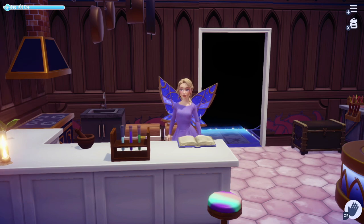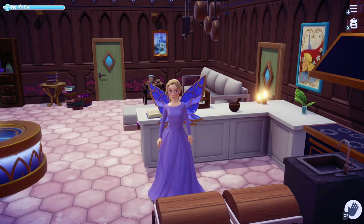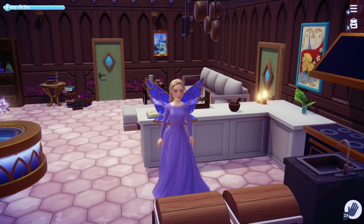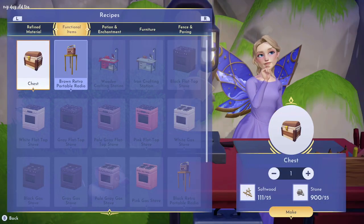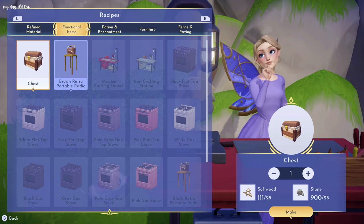So if you want to see the ways that I organized all of my flowers, crystals, food, farming goods, and resources, stay tuned. First off, having chests in this game is so important — it's an absolute must for storing all your items. You're going to need a lot of resources for all the quests in this game. Chests can be crafted using 25 softwood and 25 stone.